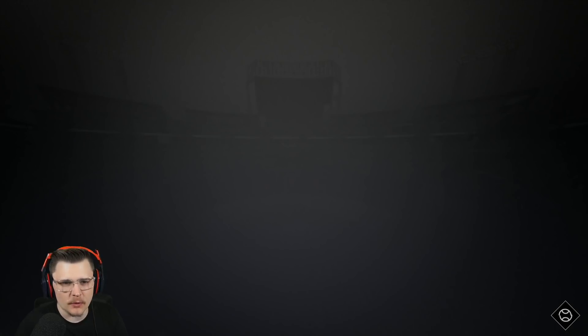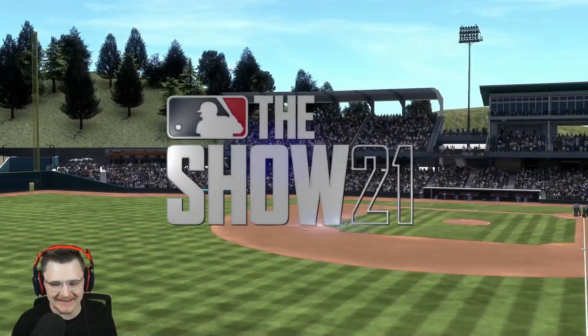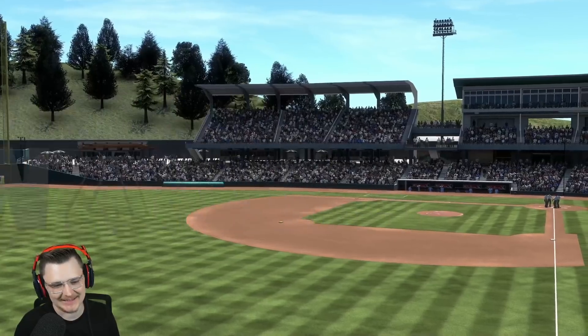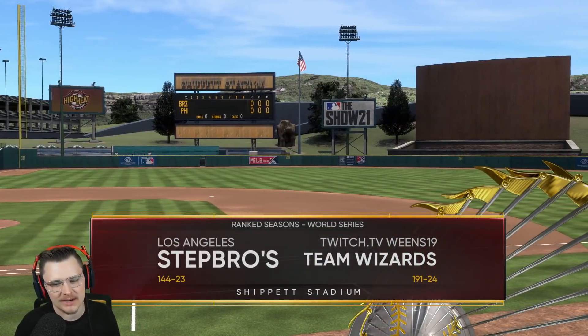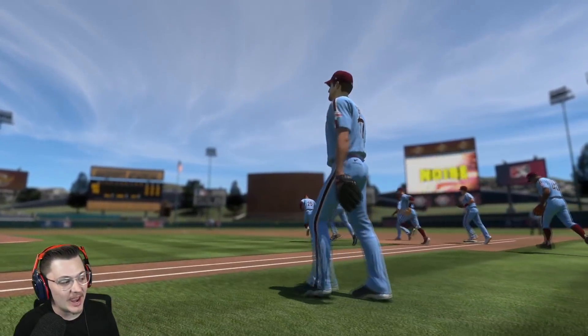Our opponent today is Weens19 — I think he's the top player, the number one current leaderboard leader, rated around 1350. The dude is cracked, he is very good. I didn't get to see who's on the mound but he's 191 and 24, should be a fantastic game — assuming I hit, because if I don't hit we're getting rocked.